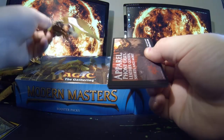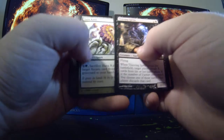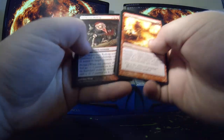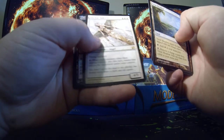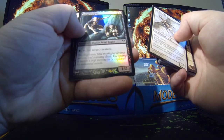And the last pack — the Noxile. Trials End, Murderous Redcap, Vivid Meadow, Draco Valkyrie, and a foil Rathi Trapper.